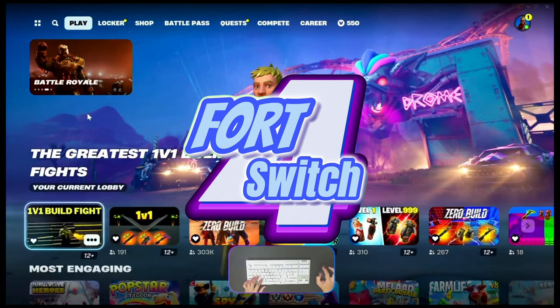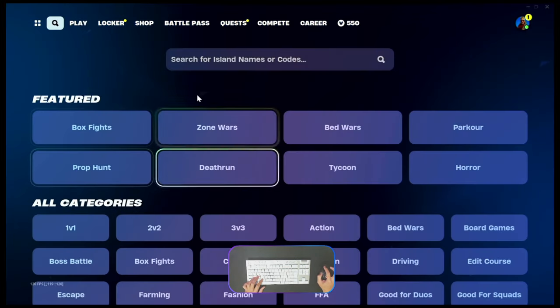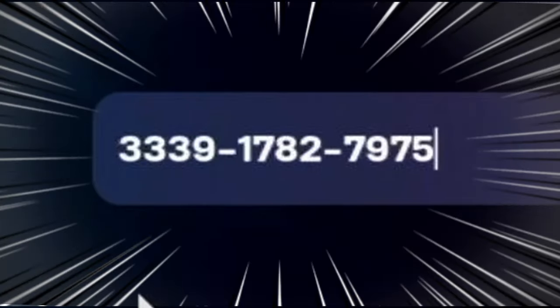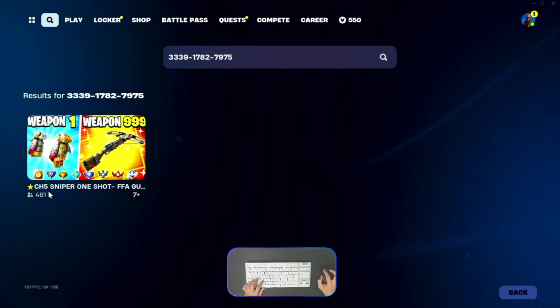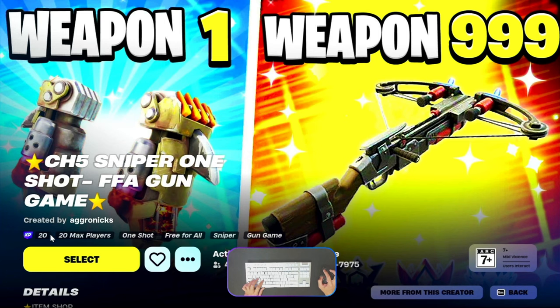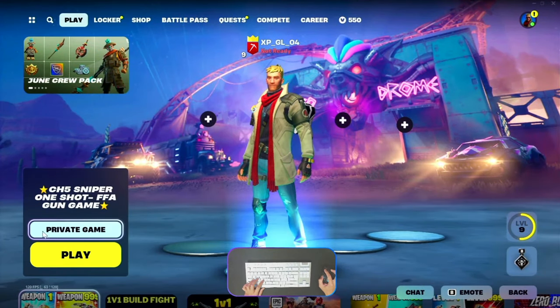Hey, what's up guys, welcome back. Today I will show you the update map code. The island code number is 3339-178279-75. This is the Chapter 5 sniper 1-shot map. Make sure the XP icon is still available, make it a favorite, select this game, always choose a private game, and let's play.